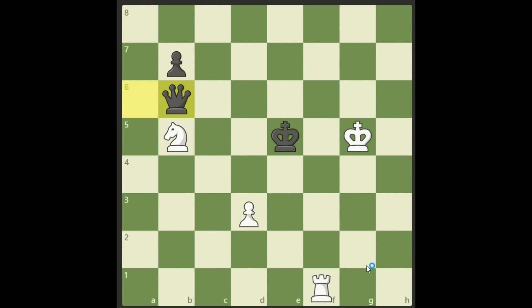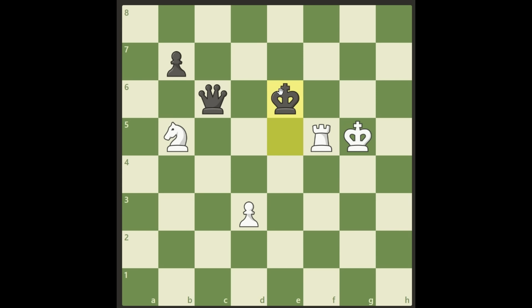Queen b6 — we have a check as we saw before, king e6, and we continue with the check, and the queen will fall. Step by step, see where I'm going with this. Queen c6 — we have the check again, king has to go to e6, and now it's better to take the fork with the knight.